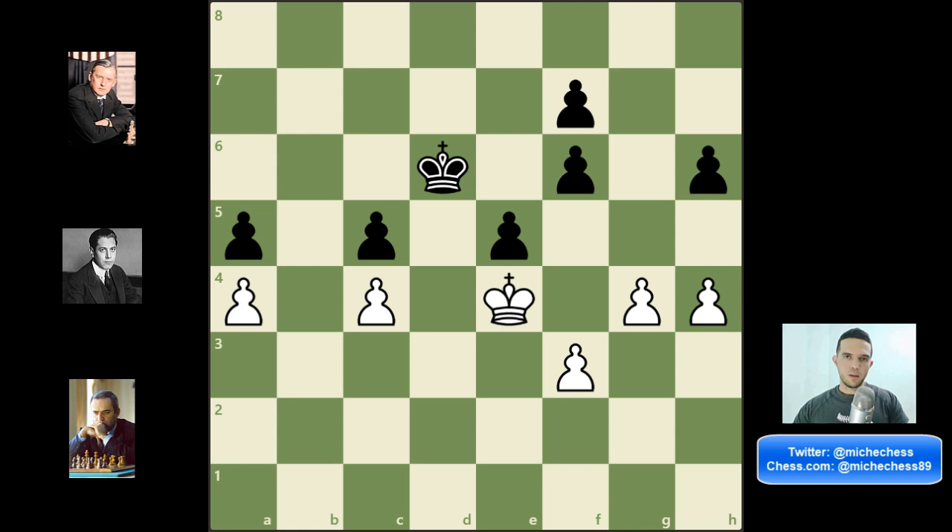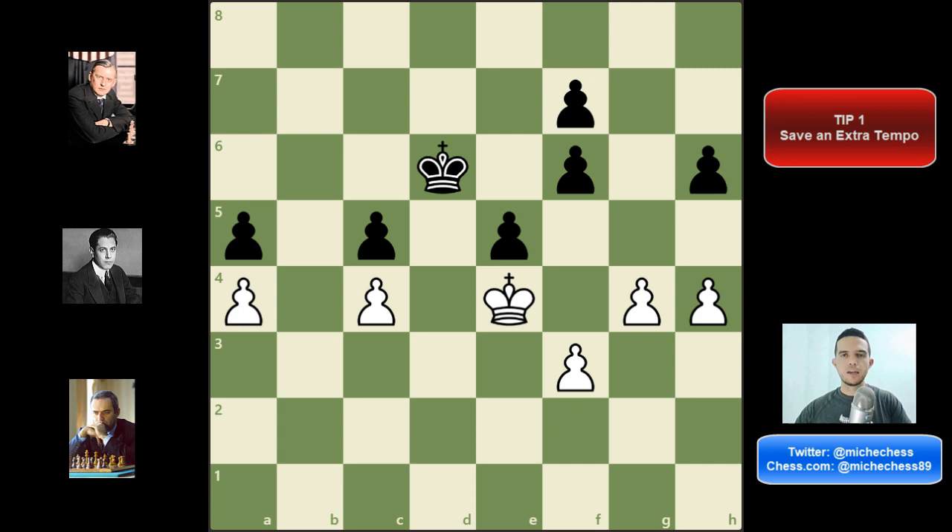The first tip is: save an extra tempo if at all possible. This means that when you're playing an endgame, if you can keep and save a move — something you can play at some point if you need, a waiting move — this can be really important, this can change everything. A tempo can make a huge difference in the endgame.